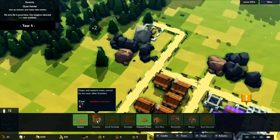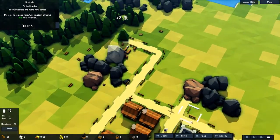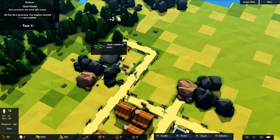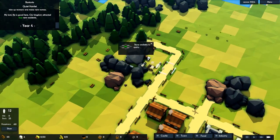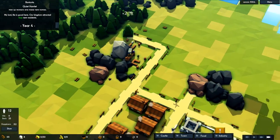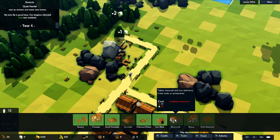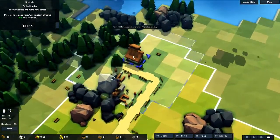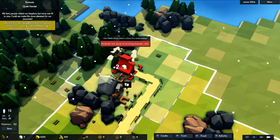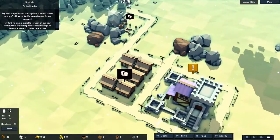Let's see if we can maybe build a forester pretty soon — we need 3 stones to get that. The town square needs 10 stone. We might do 2 quarries, because you can have 2 quarries per stone deposit. So we can gather more of it. Looks like we can actually do this forester — let's pop it here and chop that one down. My lord, no one is available to work on new construction — yeah, we do have too few people for the moment.